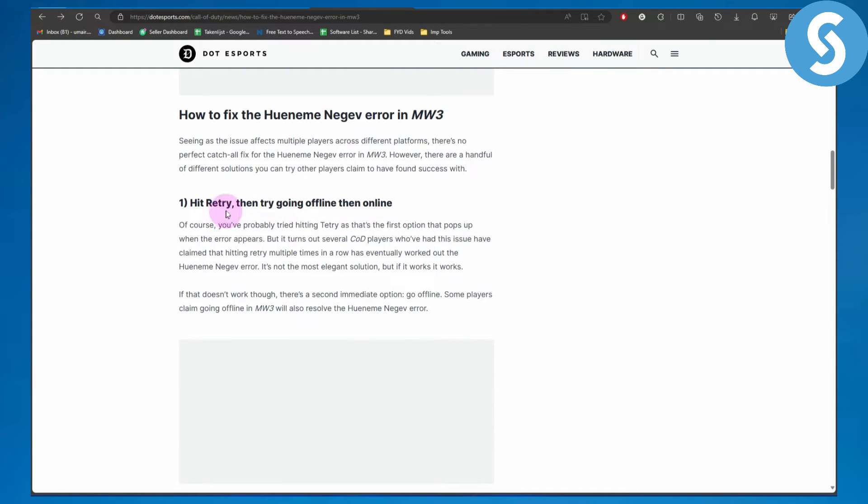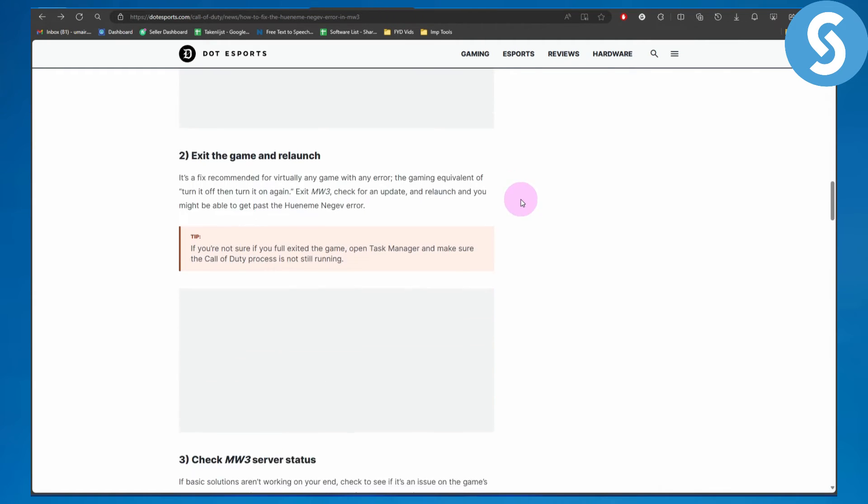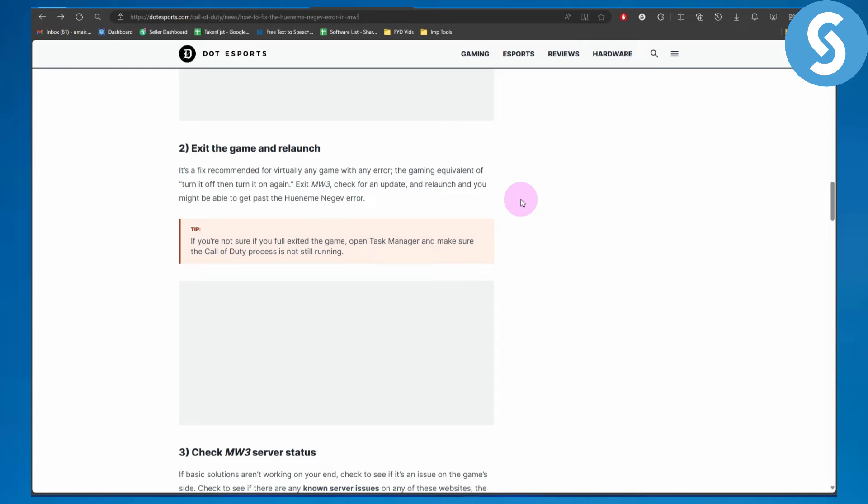The first fix is to hit retry, then try going offline and then back online. You've probably tried hitting retry already, as that's the first option that pops up when the error appears. But it turns out that several Call of Duty players who had this issue claimed that hitting retry multiple times in a row eventually worked. So for this error, it's not the most elegant solution, but if it works, it works. If that doesn't work, there is a second immediate option: go offline. Some players claim going offline in Modern Warfare 3 will also resolve this particular error.